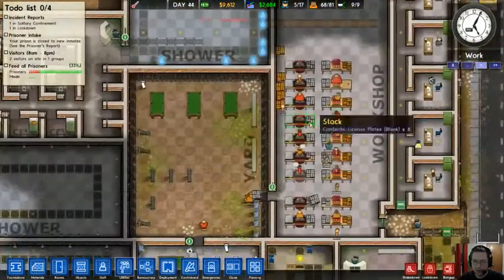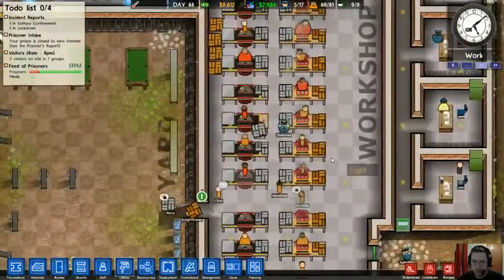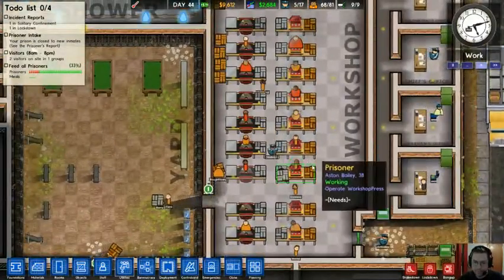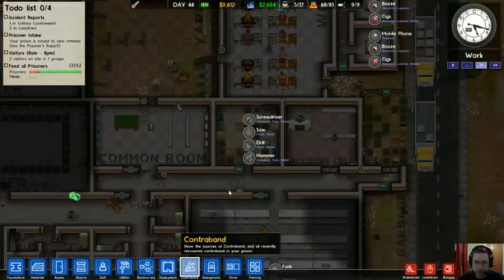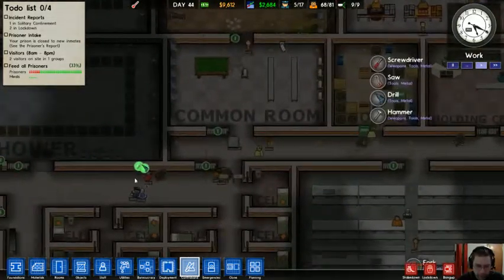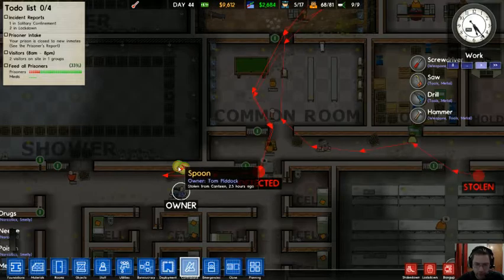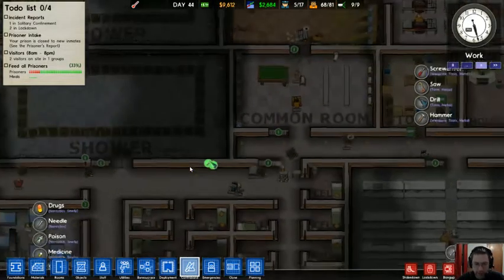And they have sheet metal — this is the sheet metal. The prisoners are working with it. That is the sound of contraband being found. Drill stolen from workshop an hour ago, and a spoon stolen from the canteen two and a half hours ago.